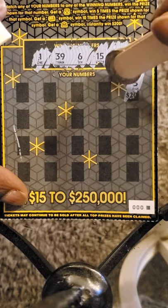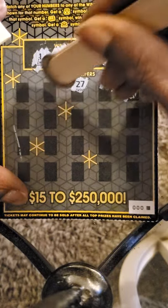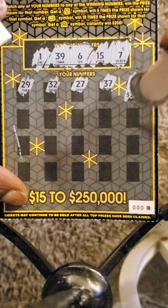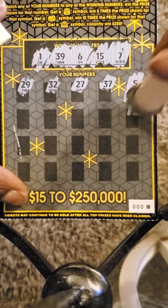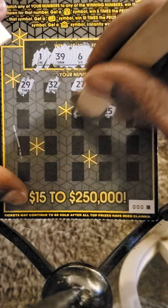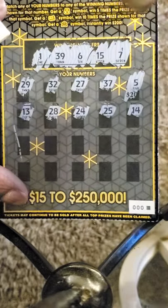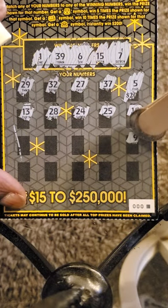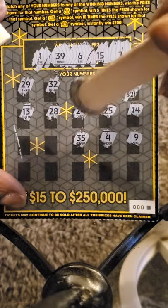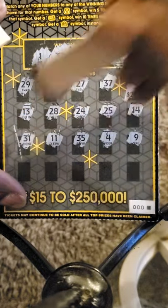Five — one off. 37. 27. 32. 29. Need 39. 14 — one off. 25. 24. 28. 13. Got a 9. 24. 35. 11. 31.